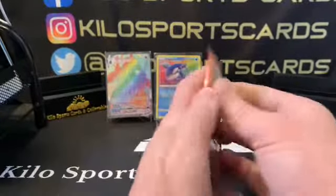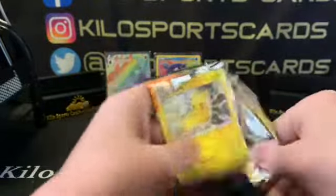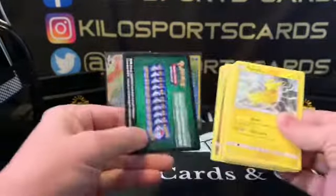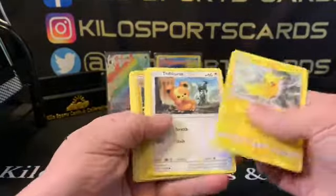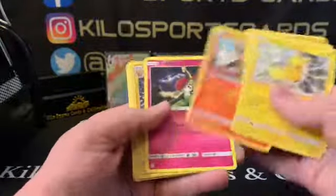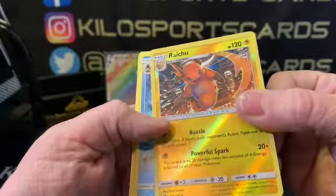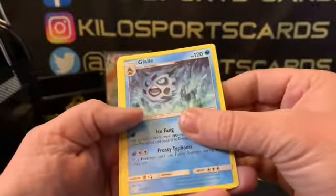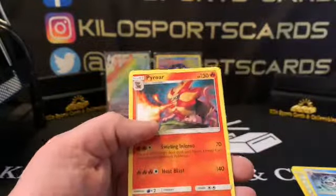Last pack — Cosmic Eclipse. I haven't seen this one yet. Here's a Pikachu. Our reverse holo rare is Raichu — that's pretty cool. And we have another rare of Glalie, and our uncommons.